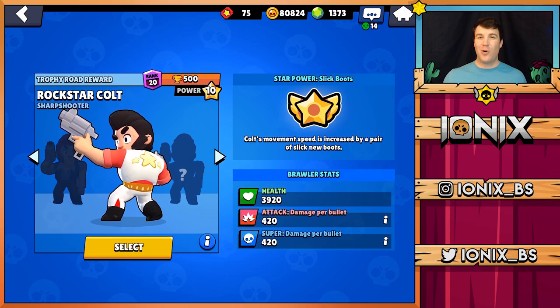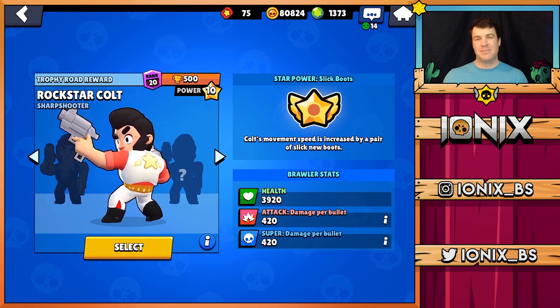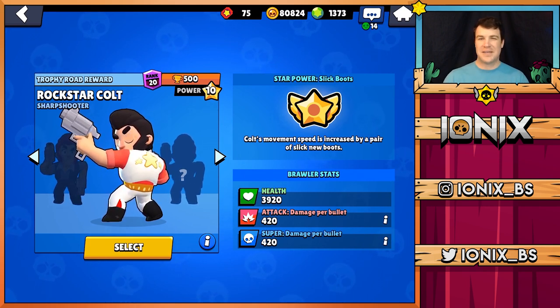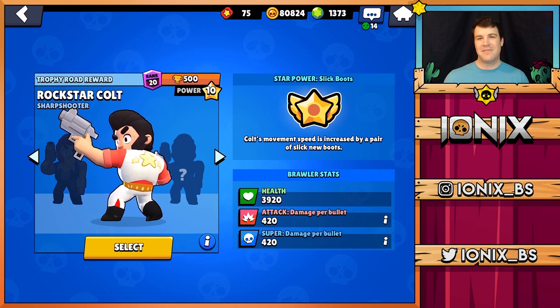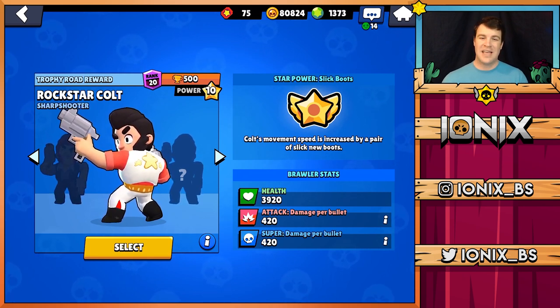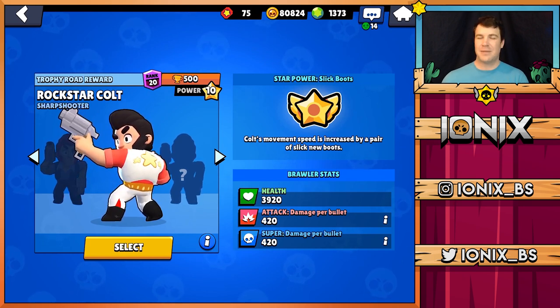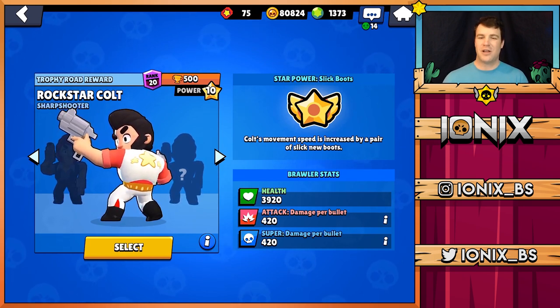Alright, so Colt is by far one of the best long range brawlers in the game. His maximum range is 9 tiles and he deals out an enormous amount of damage. His super attack is 11 tiles, deals double the damage of his main attack, and breaks through walls. His star power gives a movement speed increase, which actually makes him a little bit faster than tanks when you unlock it.